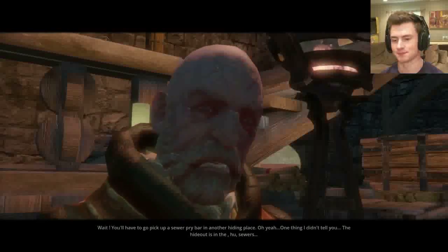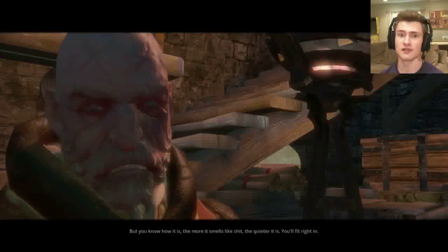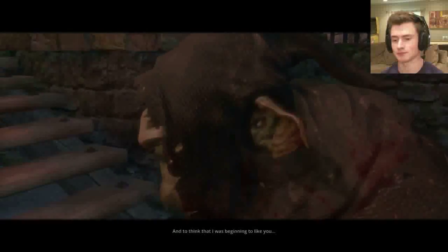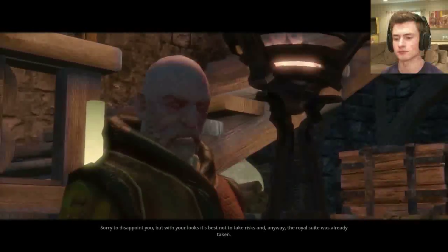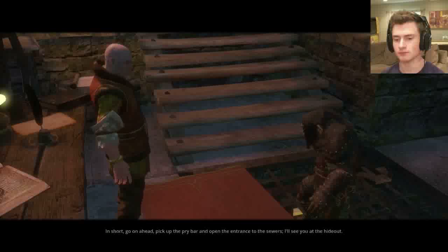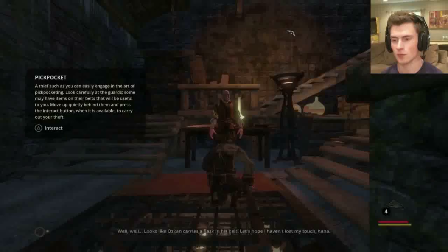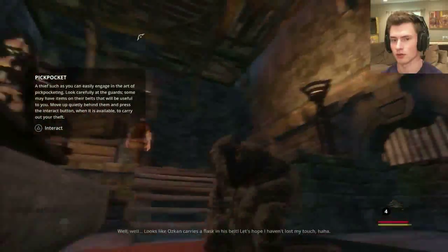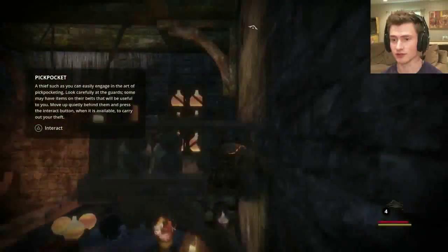Oskan reveals the hideout is in the sewers. So the hideout is different from the hiding places — gotcha. He says to go ahead, pick up the pry bar, and open the entrance to the sewers. Looks like we have to go get a crowbar. The marks are arrows — okay, so that'll help us out quite a bit to know where to go.